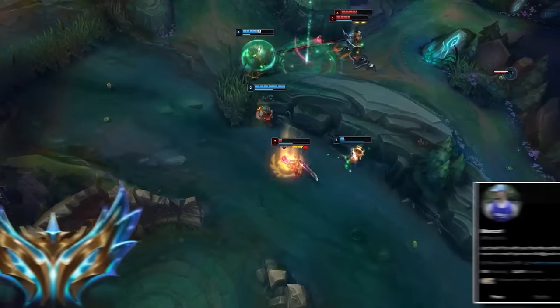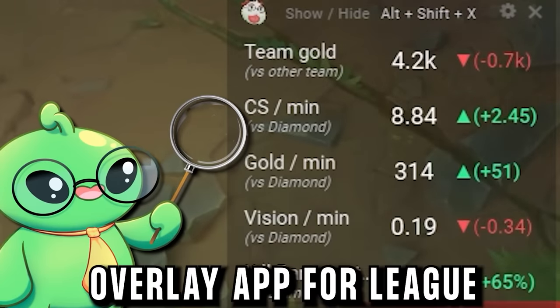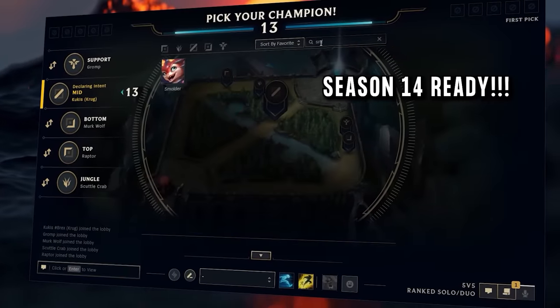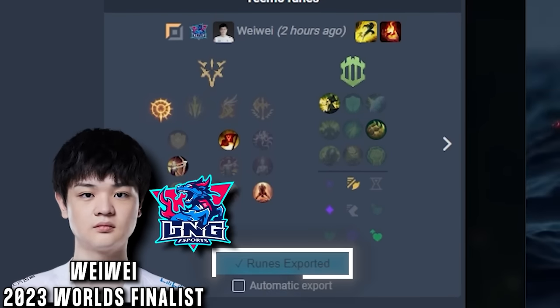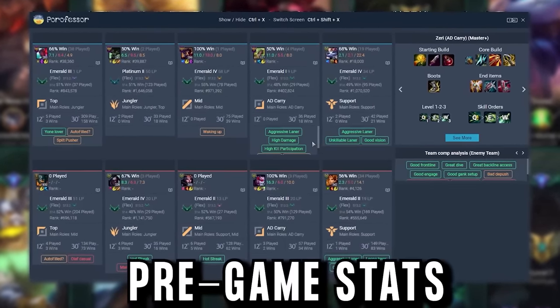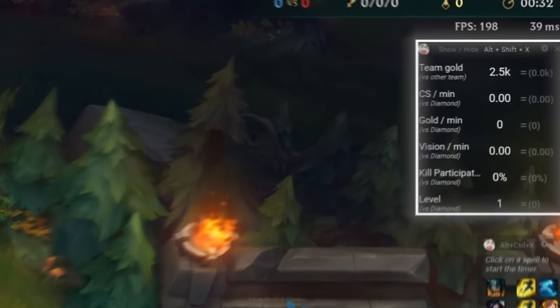But one OP thing that even our challenger player Manco recommends is our sponsor Porofesser. Porofesser is an overlay app for League that gives you so much information without even having to tab out of the game. During champ select, Porofesser automatically finds you the best runes, and you can even import pro players' runes straight to your client. Once the game starts, you get a ton of stats about your opponents.